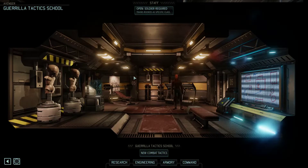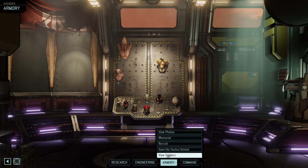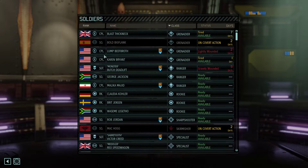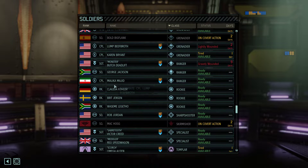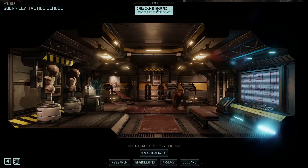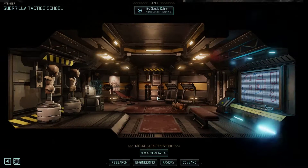We just trained somebody. We need to look at our roster and see what we need. We might want to spend some money to recruit people as well, because we're running out of newbie slots. We have four grenadiers, a sharpshooter, two specialists. I feel like an extra sharpshooter would not be a bad idea for the next one. So Claudia, I think you are our next sharpshooter number two.